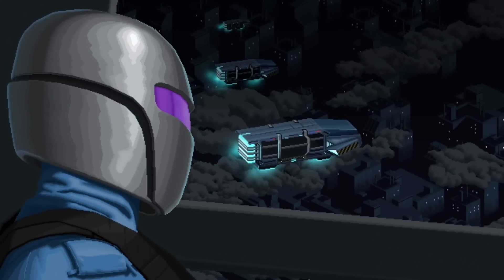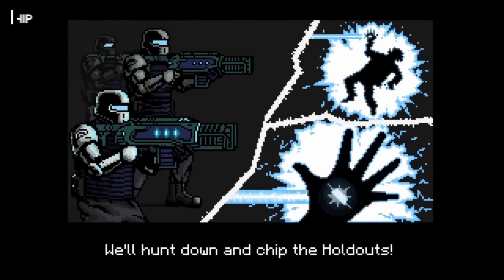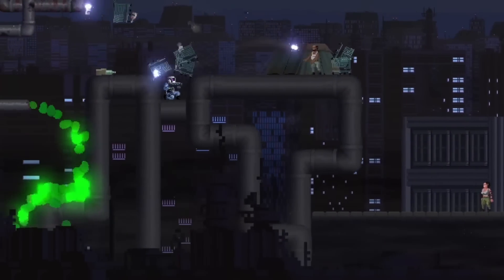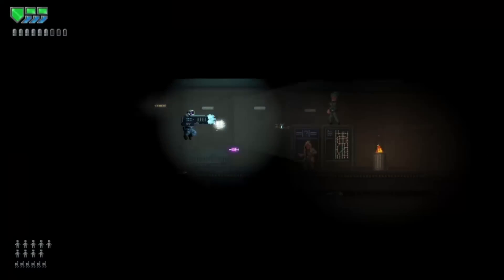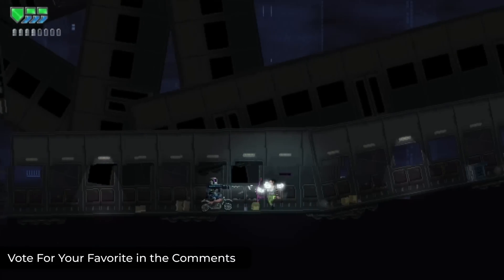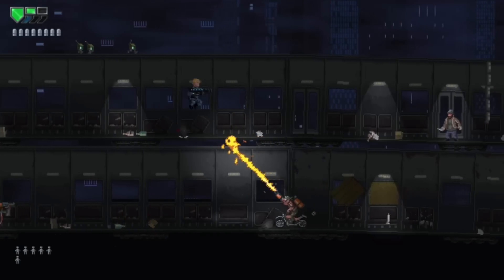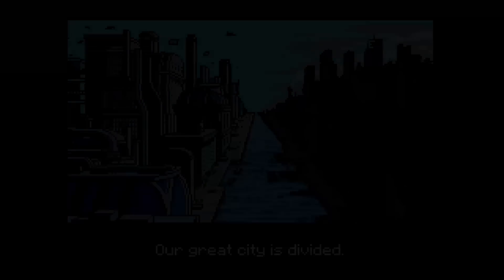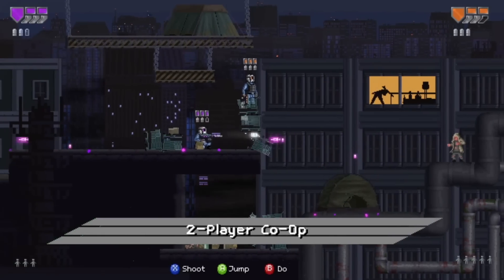In Forehead Chip, you step into a 2D cyberpunk world inspired by 80s and 90s sci-fi, where your goal is to capture what are called holdouts — people living in the unchipped districts of the city. You play as Chip, a young recruit signed up by his parents to prove himself by capturing the most holdouts and winning the coveted Forehead Chip Implant. The game features fast-paced arcade action as you ride dropships, play in interactable environments, and take down holdouts and bosses. With tight, responsive controls, you'll kick, shoot, and destroy AI robots and drones to assert your dominance.